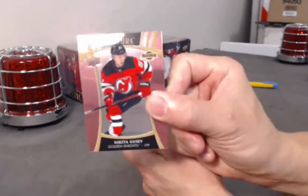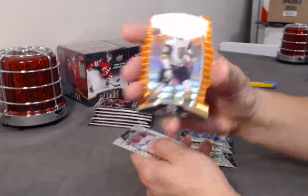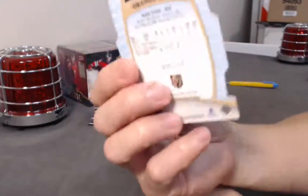Alright. Back to back Gusev hits with a pink diamond orange slice — Alex Tuck. Oh — missed it by one. 88 of 199, one off of his jersey number.